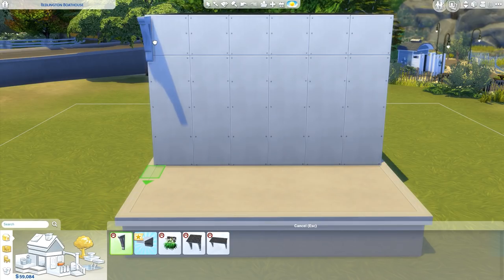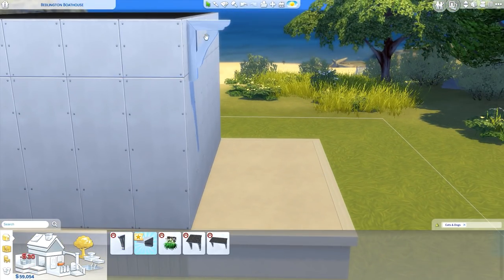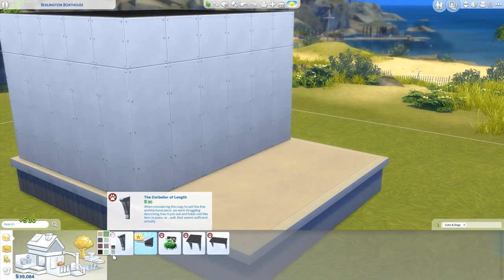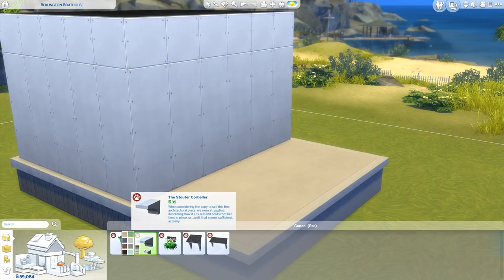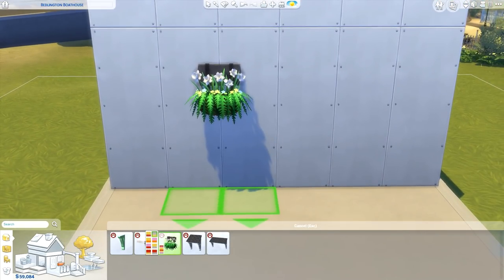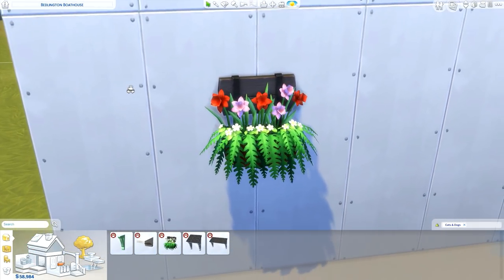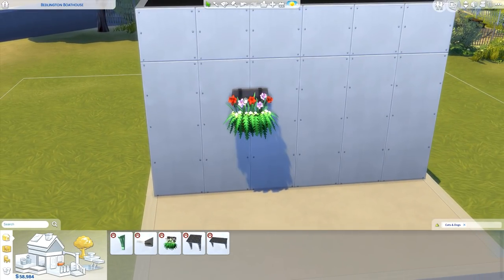Next are the wall sculptures — okay, so first we have these corbel things. I don't know what they're called but they're really cute, and I love how smooth they look. They come in all the colors — browns, grays, and mint green. There's a smaller version too. Next we have a new wall plant which comes in so many colors — oh my god, look at all these flowers! The models of those flowers look really good — applause to whoever made those.